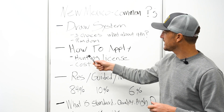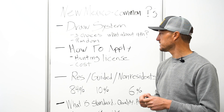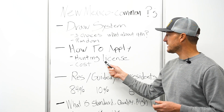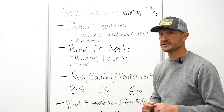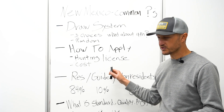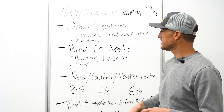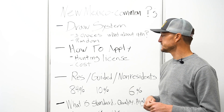The next question is how to apply. New Mexico has an easy application system. You simply go to the New Mexico Game and Fish website, set up an account, log in, and it's a simple process. You do have to buy a hunting license — this is a more recent change from the last few years. You can no longer be refunded for it if you don't draw. For a non-resident, that's $65, and it's non-refundable.